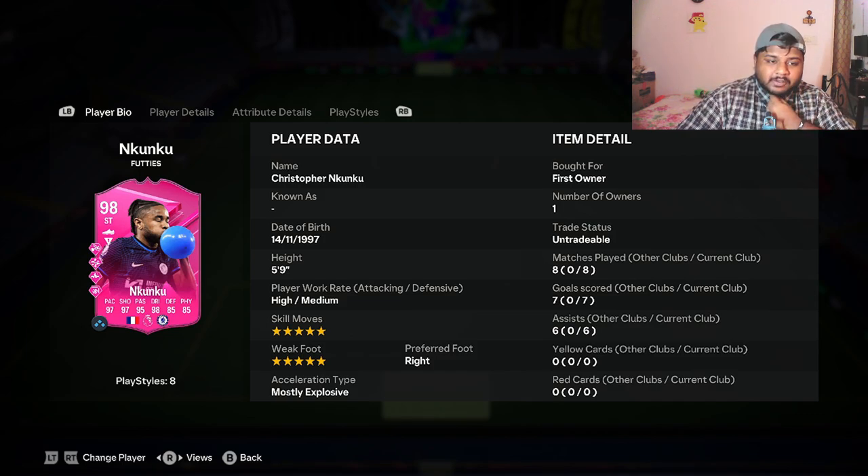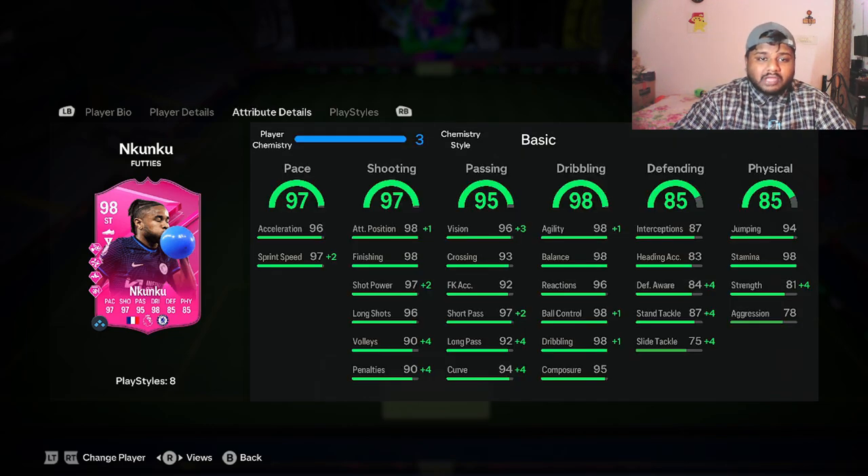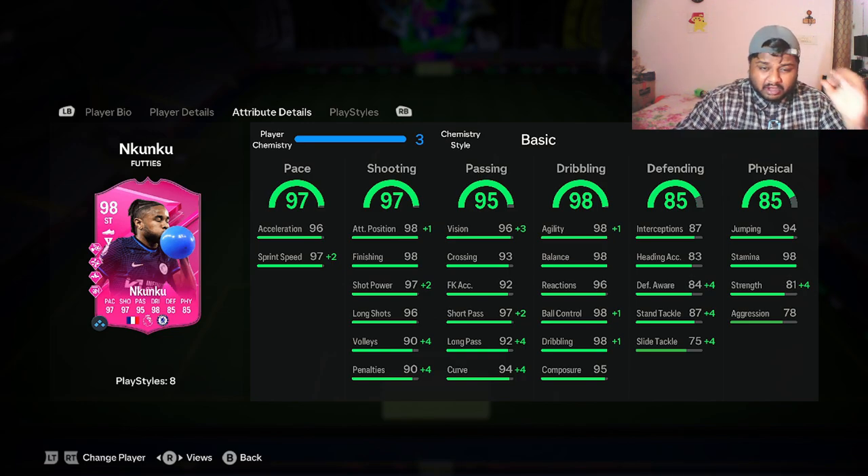Let's look at his player bio. He has five-star five-star, which is really nice. I don't know how much he's going for on PC or console — I haven't done my research yet. I don't think he's going to be that costly, but it looks like a good card. He has five-star weak foot and right foot as preferred foot. Looking at his stats, before chemistry boost he has 97 pace, 97 shooting, 95 passing, 98 dribbling, 85 defense, and 85 physical.